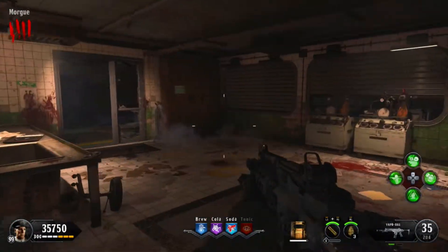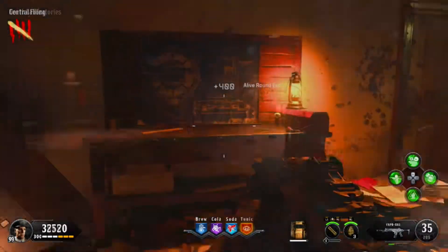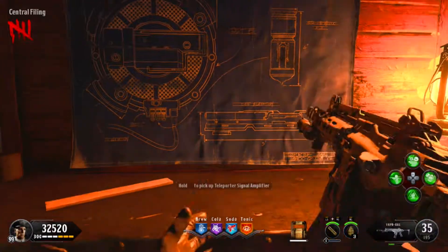And that is it. That's all you have to do in order to get the Pack-A-Punch pieces. Now you just have to go find a buildable table, build it, and then go back into the war room.